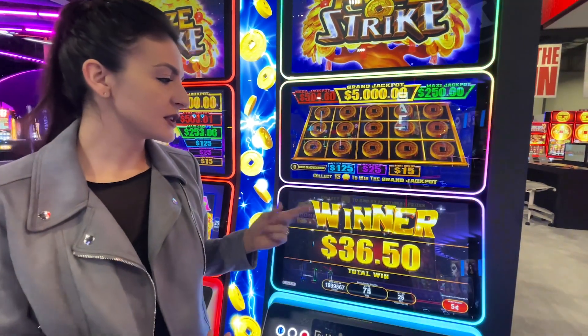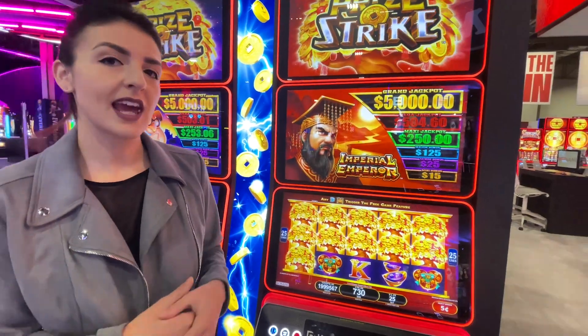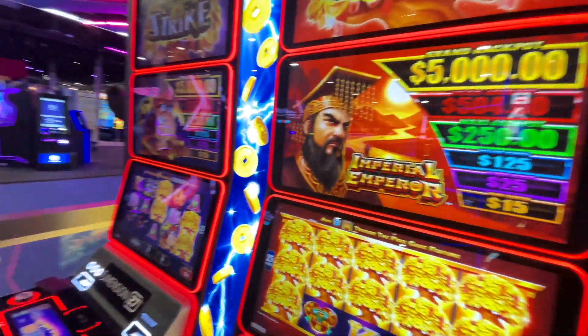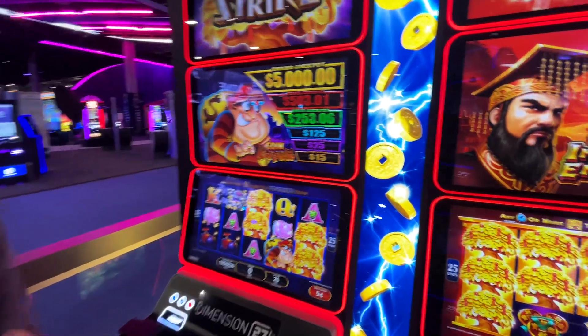This is available with two different base games. This one is Imperial Emperor. The other one behind me is Coin Caper. They each have their own unique free game feature. That's Konami's new Price Strike, coming soon to casinos.